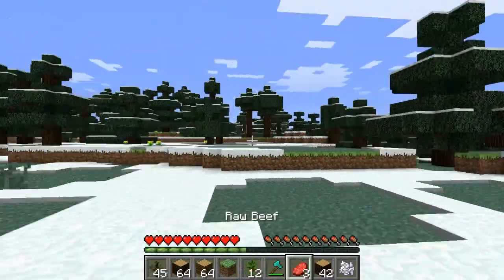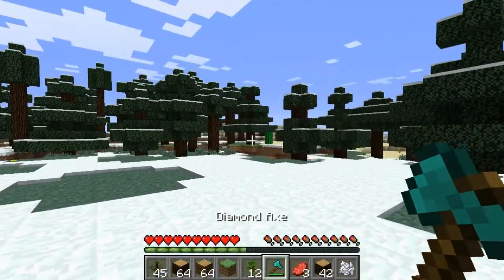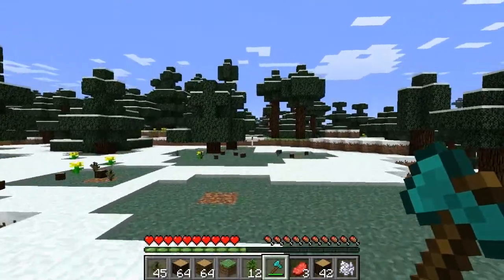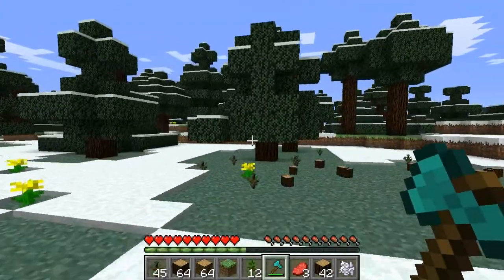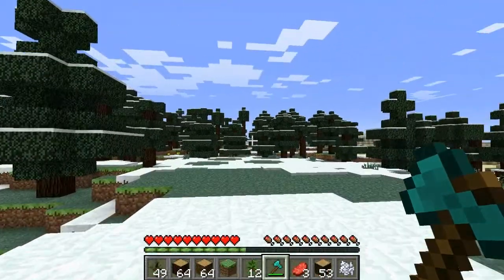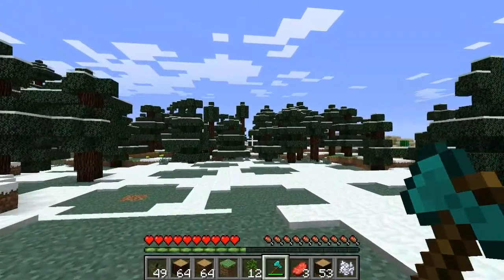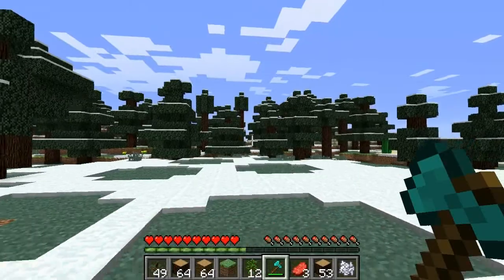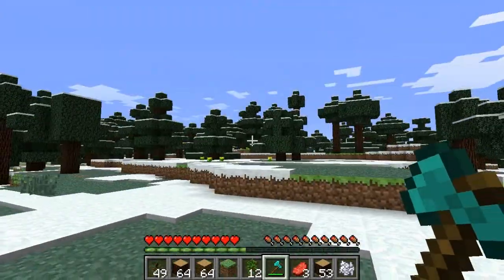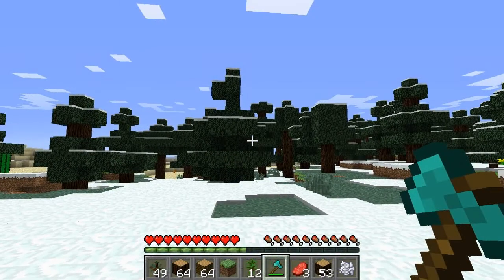So basically this is the tree capitator mod and that is pretty much all it does. It is a very helpful mod. I've used it quite a few times and it's great if you don't want to waste time cutting down trees. Don't get me wrong, cutting down trees can be fun, but I'd rather just knock them down. Thanks for watching and goodbye.